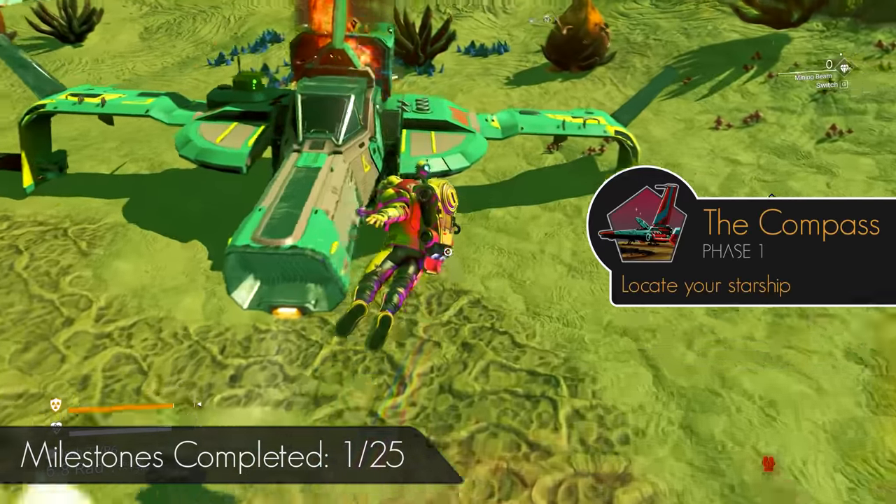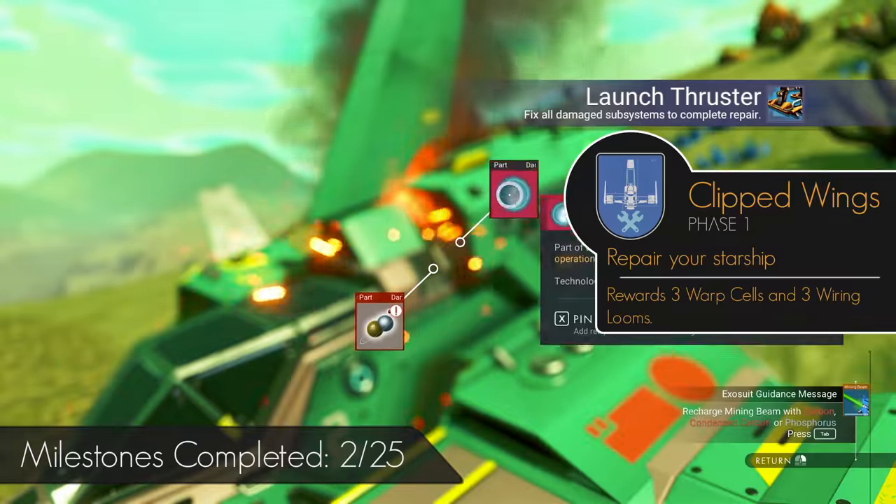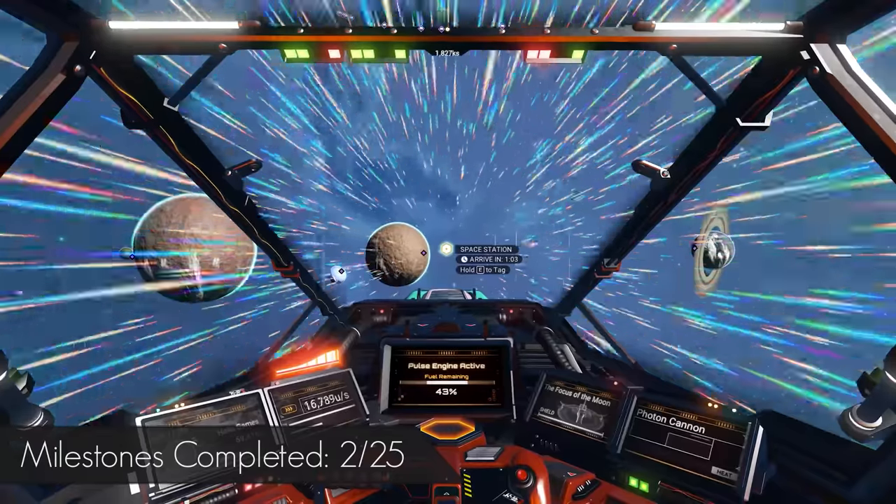Head to your ship, completing the Compass milestone. Then fix your ship, completing Clipped Wings. Take off, head into space and make your way towards the Space Station.